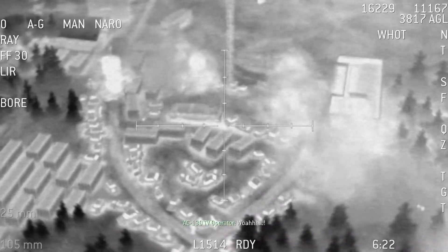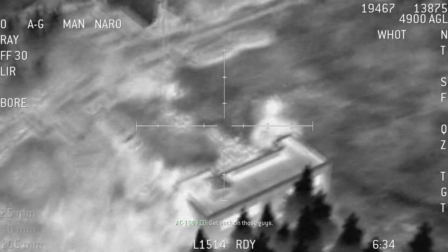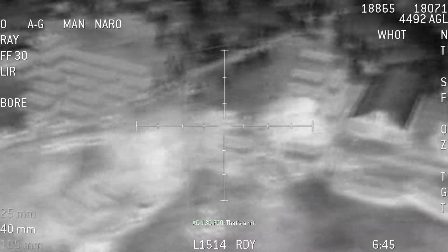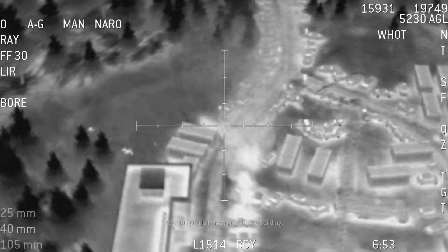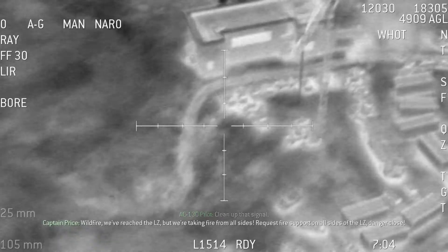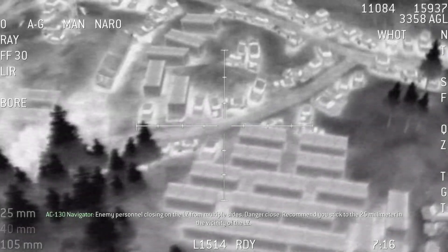Whoa. Roger, guy moving. More enemy personnel. Kaboom. Get back on those guys. Guy running. Personnel right there. Light him up. That's a hit. Nail those guys. He's moving again. Nail those guys by the building. Wildfire, we've reached the LZ but we're taking fire from all sides. Request fire support on all sides of the LZ. Danger close. Enemy personnel closing on the LZ from multiple sides. Danger close. Recommend you stick to the 25mm in the vicinity of the LZ.